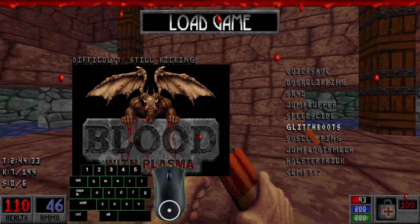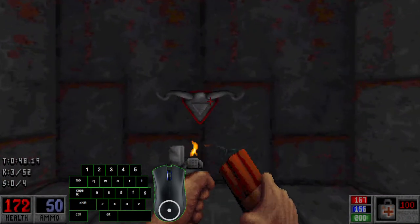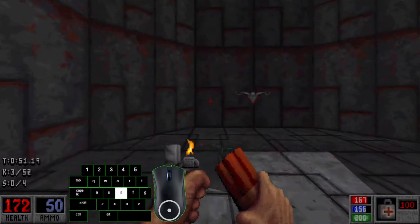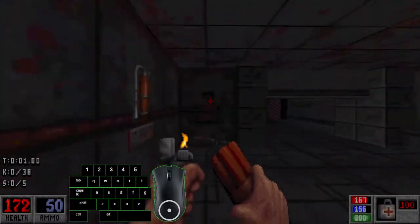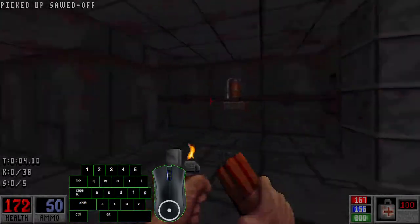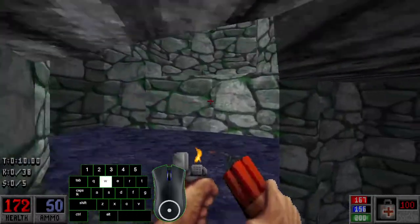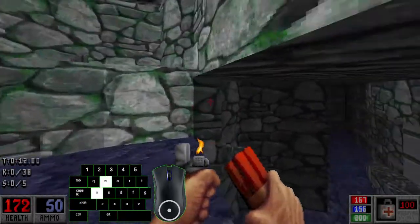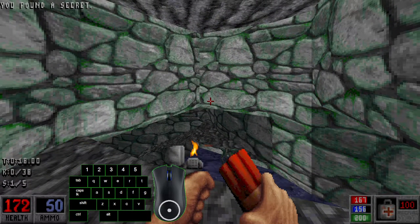There's a glitch with the jump boots I haven't talked about yet. If you end levels with the jump boots turned on, there's an interesting mechanic: after you've entered the next level, you can turn them off. But in this state, when it's active, it loses its ability to cancel fall damage or crushing damage, and you have less explosive resistance. So this glitch boots state should be avoided in most cases.